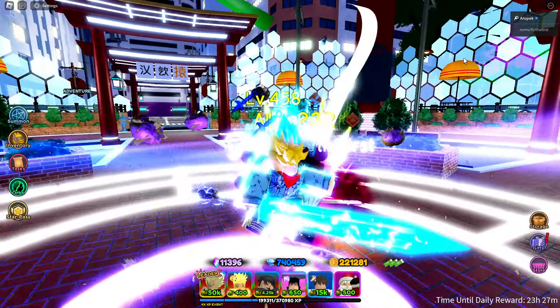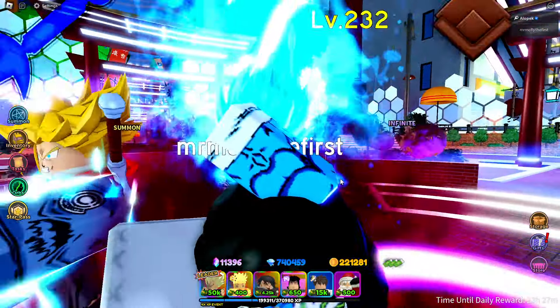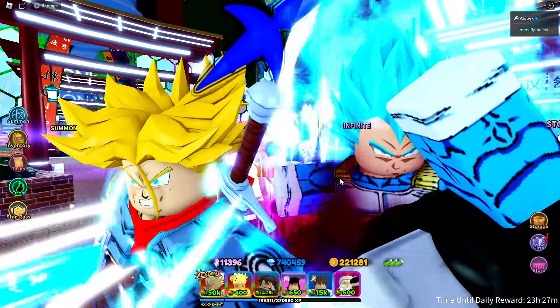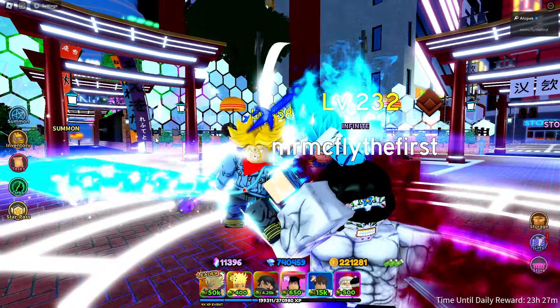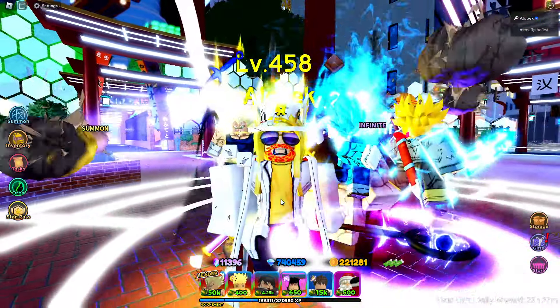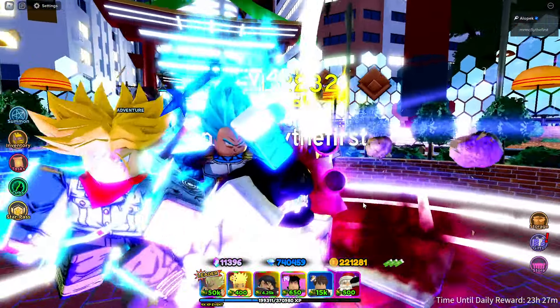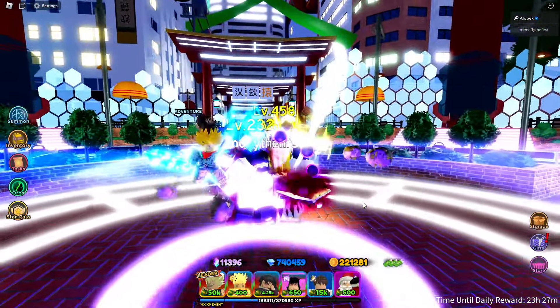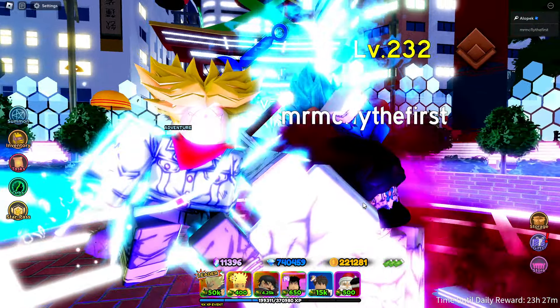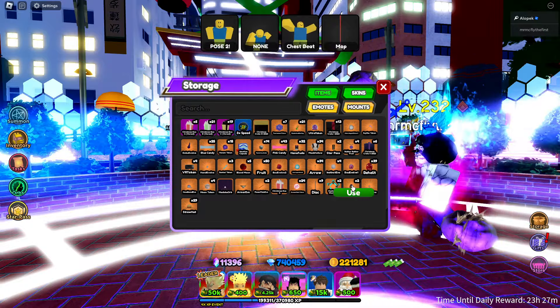Big thank you to Mr. McFly — this guy grinded so hard. Look who he got: SSJ Rage Trunks with the sword, which looks sick, as well as Vegeta. It's a tag team unit. It is only a six star, but it is the final evolution in the chain. We're gonna see how OP the new portal unit is in All-Star Tower Defense.